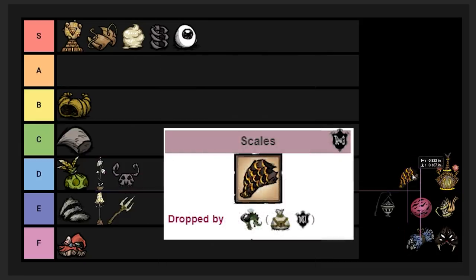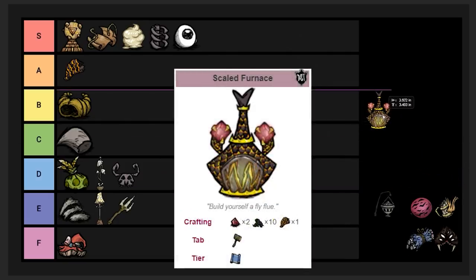Scales are dropped exclusively by the Dragonfly and used in a bunch of crafts — most notably the Scaled Furnace. I'm putting them in A tier. They can also be used for Scale Mail and scaled flooring. You can actually harvest scales without killing the Dragonfly: deal a lot of damage quickly and then run away, wait for her to respawn, and repeat. That's the easiest method.